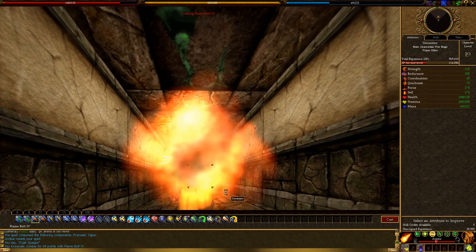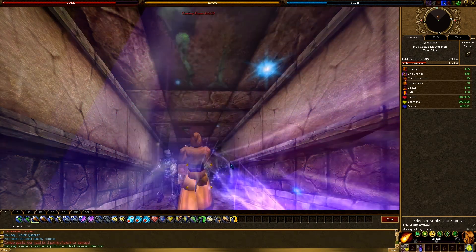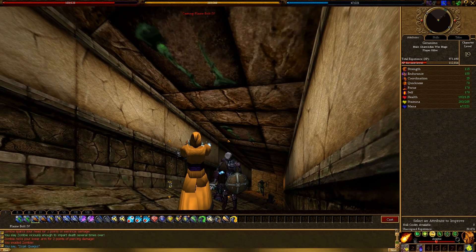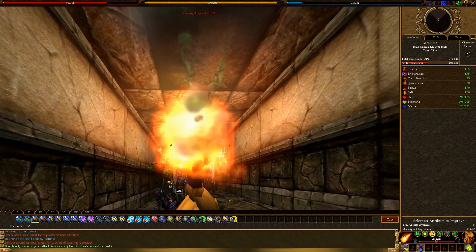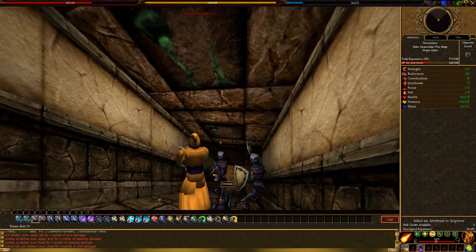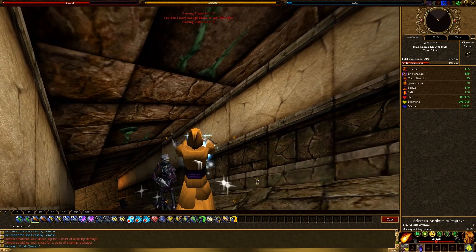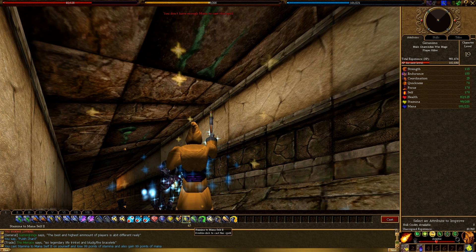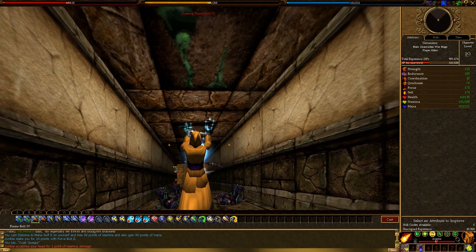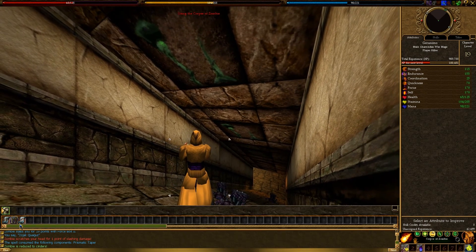He resisted my spell. I think that's the guardian master right there — that's a lich. Somewhere down here is the guardian zombie I need to kill. I'm out of mana again. Let me see if I can cast stamina to mana with 5 mana left. Alright, I just wiped out about 10 zombies there.